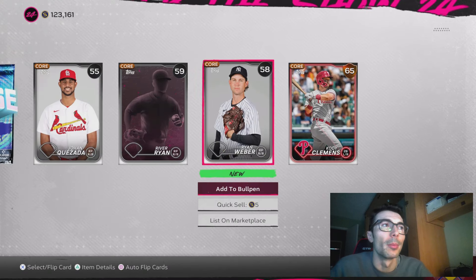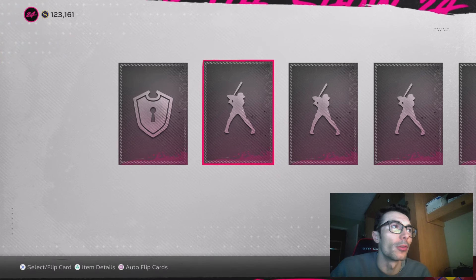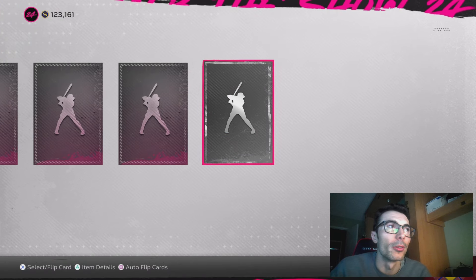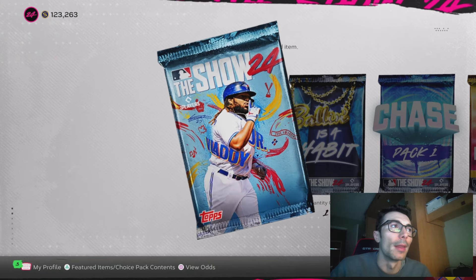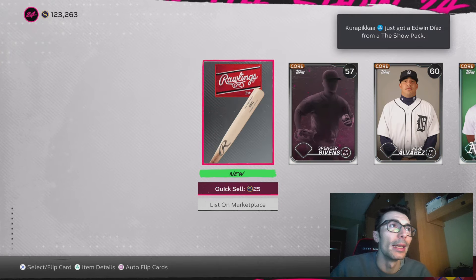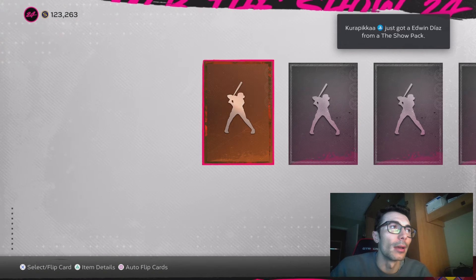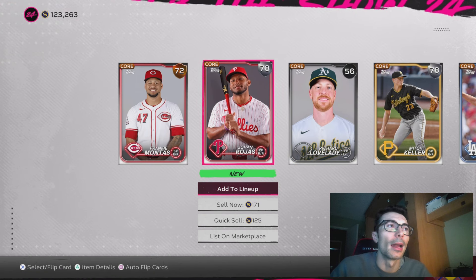Then we get a Chase pack — these packs are much better, better than my pre-order rewards. I've always had pretty good luck pulling these free packs from Team Affinities. I pulled a bunch of Diamonds a couple years ago, probably like 9 or 10 Diamonds early on in the game cycle. You could repeat Showdown over and over again pretty quickly, and you can still do that this year. I just don't know if it's as easy with skipping to the end and things like that — I have not tried that out yet.